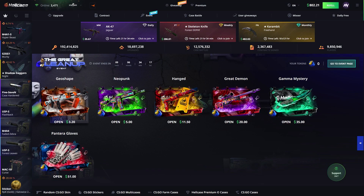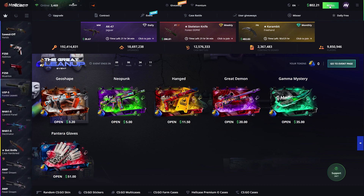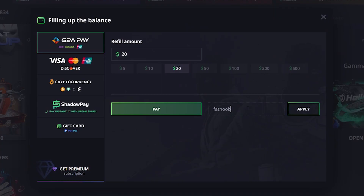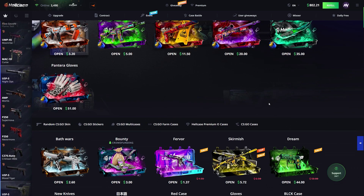Hey guys, we are back on Hellcase. You guys know how it goes. We're gonna be doing a nice $800 case opening today. If you guys want to use Hellcase and deposit, you can use the code FATNOOB. You'll actually get 70 cents for absolutely free if you've never used the code, plus a deposit bonus — I think it's 10% for your first deposit.